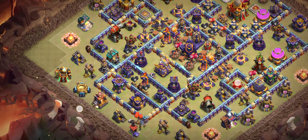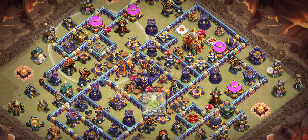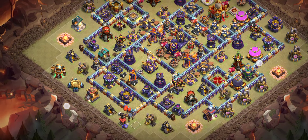Base number six is our best anti-3-star base. It's another great design. You can see the RC and the Queen right next to each other. This area is so dangerous because a Scattershot is there too — it's a really great design.